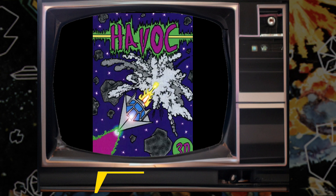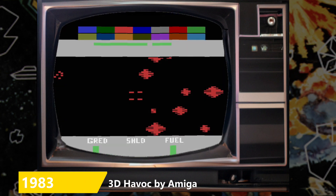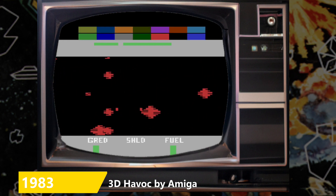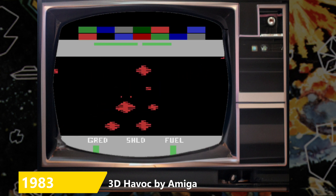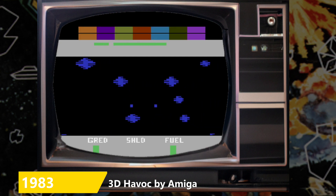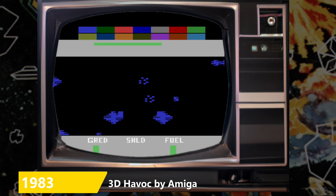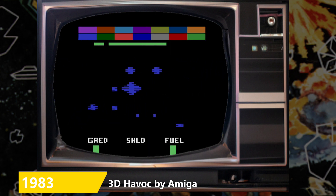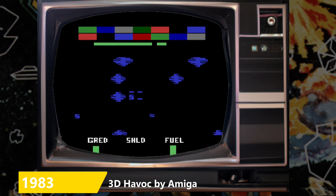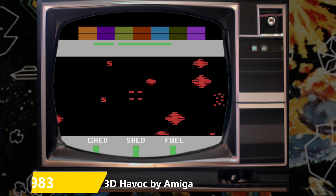3D Havoc by Amiga — yes, that Amiga — is a prototype of a pretty simple but fun 3D rock shooter that really needs classic red and blue glasses to enjoy. We had a lot of fun with this one. Difficulty switches toggle your shields: B for them up and A for them down. This was originally designed as a cassette-loaded game for the Amiga cancelled power module for the 2600. A power play cartridge with three of the planned 3D games, now in 2D form, seems to have been given a release sometime in 1983.